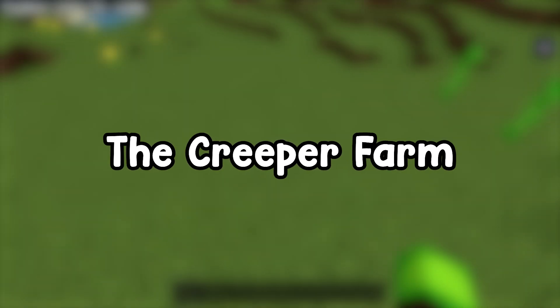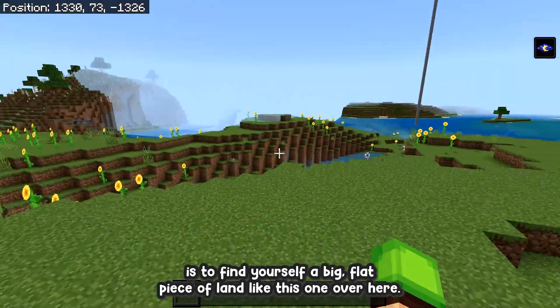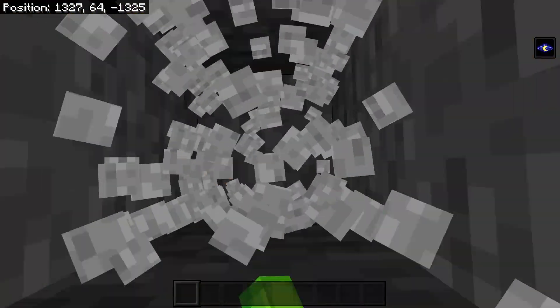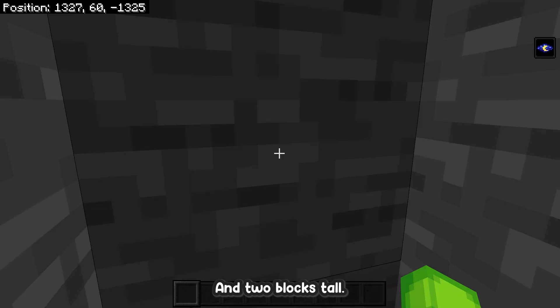The first thing you want to do when building this creeper farm is to find a big flat piece of land like this one, and then dig down into the ground anywhere between 6 to 10 blocks deep. From this point you're going to want to dig yourself a hole that is 34 by 18 blocks big and 2 blocks tall.